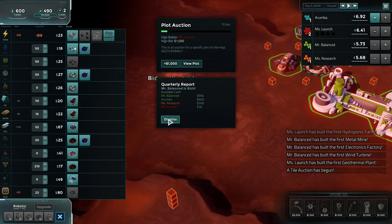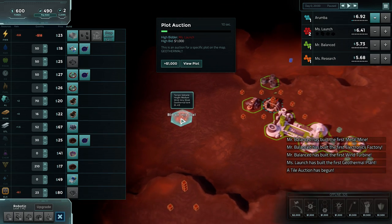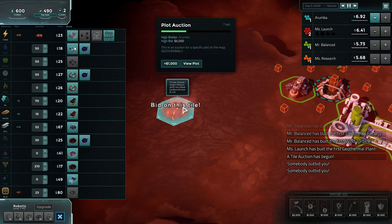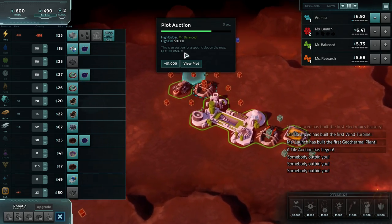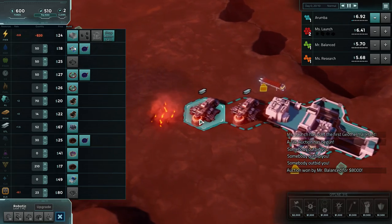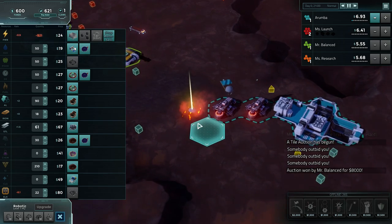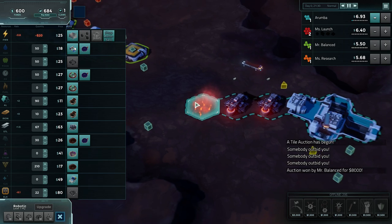There's a geothermal being auctioned - this is a specific tile, not a claim. You get just this one tile. We'll bid on it. The bidding goes 2,000... 6,000... 8,000. We want to drive up the price but we don't want to pay 8,000 ourselves. What we can do is use the C key to claim something before you have the money or resources to build it - so we've just taken this tile even though we don't have a geothermal on it yet. That is now my tile for the rest of the game.